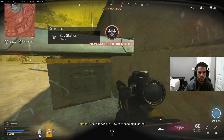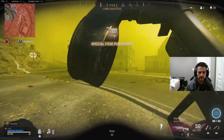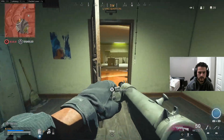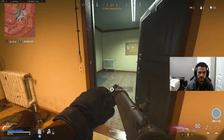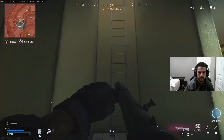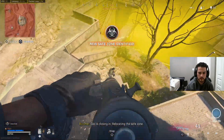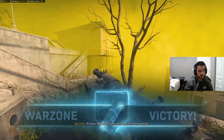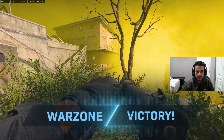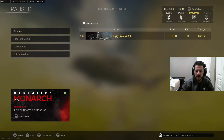Gas is moving in, new safe zone highlighted. Gas is inbound. Dude, I don't wanna know — if he's up here I'm gonna be so mad. Gas is closing in, relocating. Let's go! Not bad, you know — not bad. Played that pretty decent, I guess, I don't know. 29 — dude, one off of 30! Bro, come on. One off of 30, bomb dude.